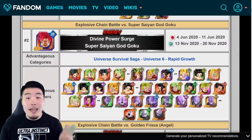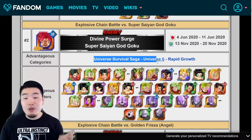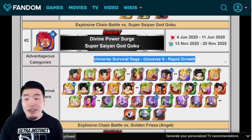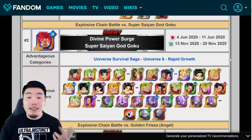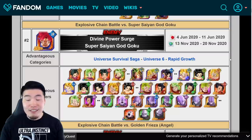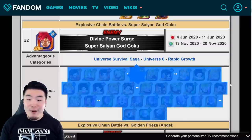The effective or advantageous categories against him are Universe Survival Saga, Universe 6, and Rapid Growth. And the effective or advantageous characters are Kale's, Caulifla's, Kale and Caulifla, Kefla's, Hit's, and Jiren's, as you can see from this list right here.